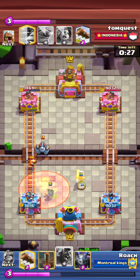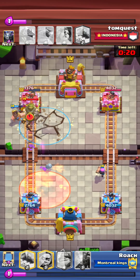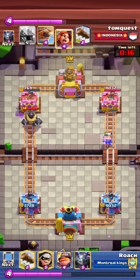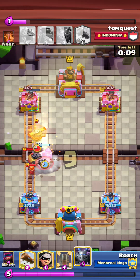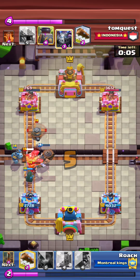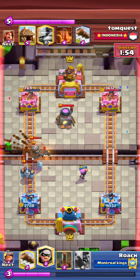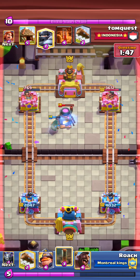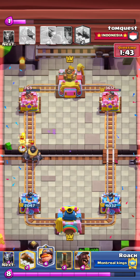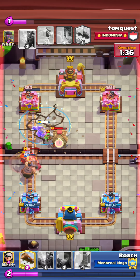What I like to call a win condition — hog, goblin barrel, giant — I've got my hog, he's got nothing. So he's just playing defense and I can easily counter his buildings with quake. I've got mega minion to defend his air units, I've got bandit and mighty miner. I didn't really need to use mighty miner doing the lane-switching thing in this battle, but I did get to use him as an anti-tank and it really helped against the mega knight — as time passes it just annihilates.